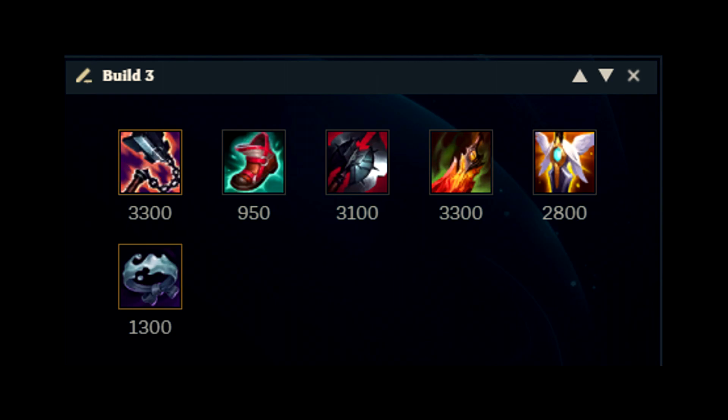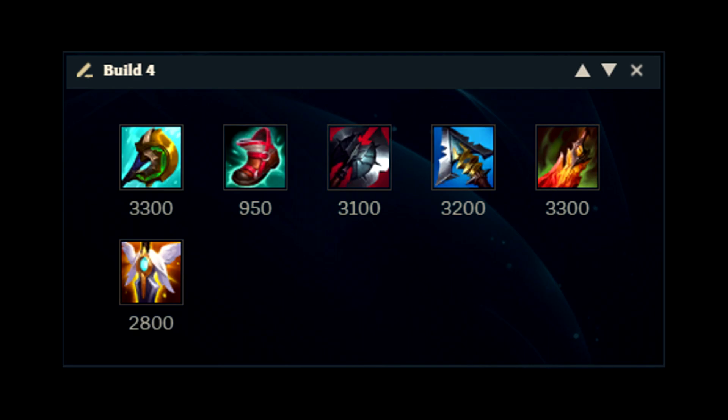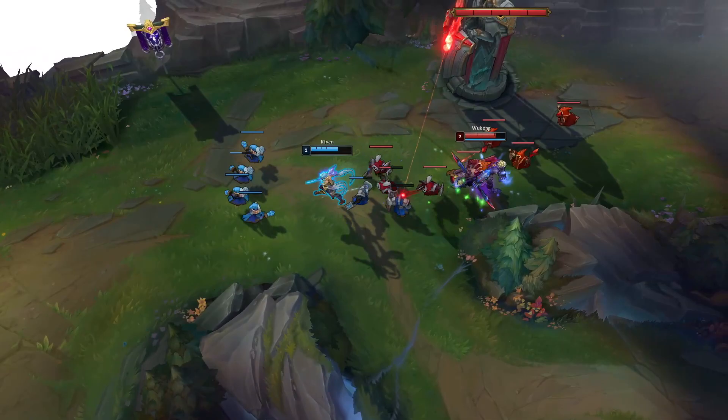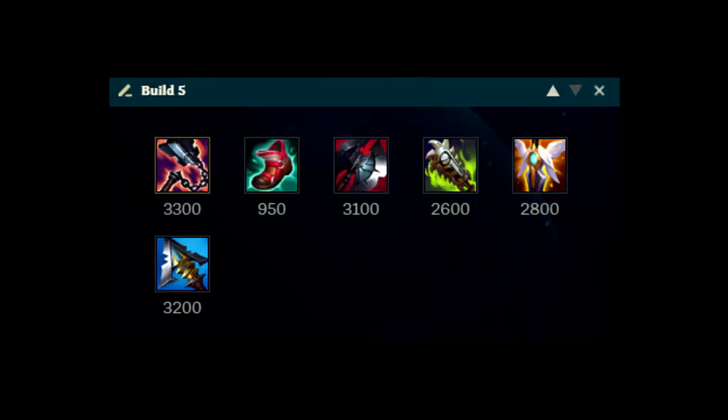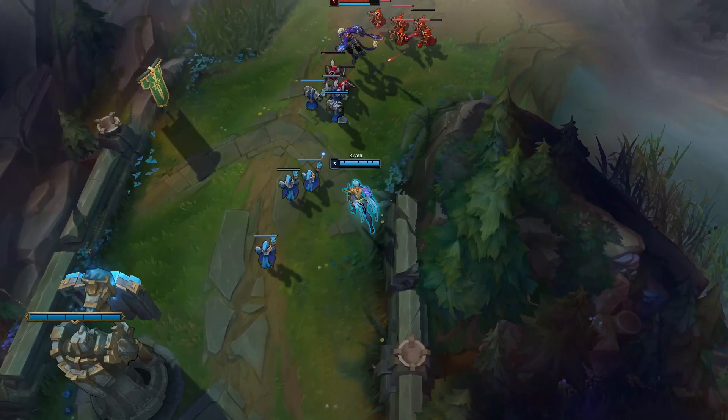Next we have Goredrinker with the standard build but also with QSS as the final item — if you play against a team with a ton of CC, this will be your go-to build. The fourth build is Divine Sunderer with Black Cleaver and Serylda's Grudge, used only when facing a team full of tanks. Last, we have Goredrinker with Black Cleaver and Chempunk Chainsword, used to counter teams with a ton of healing.